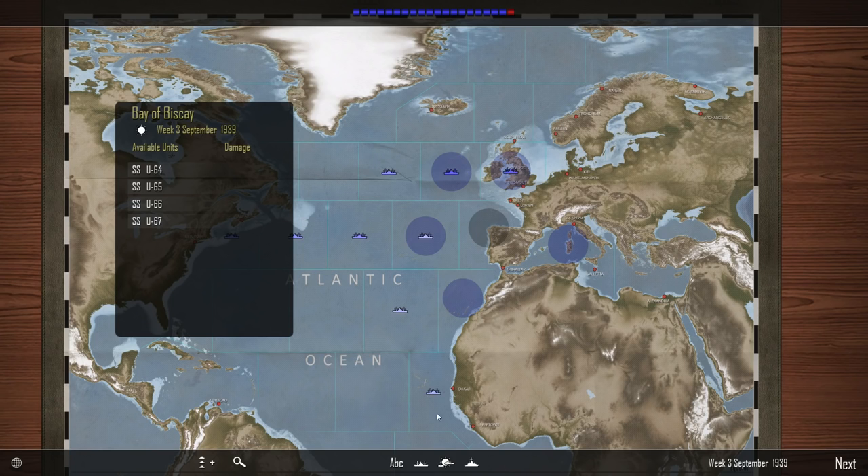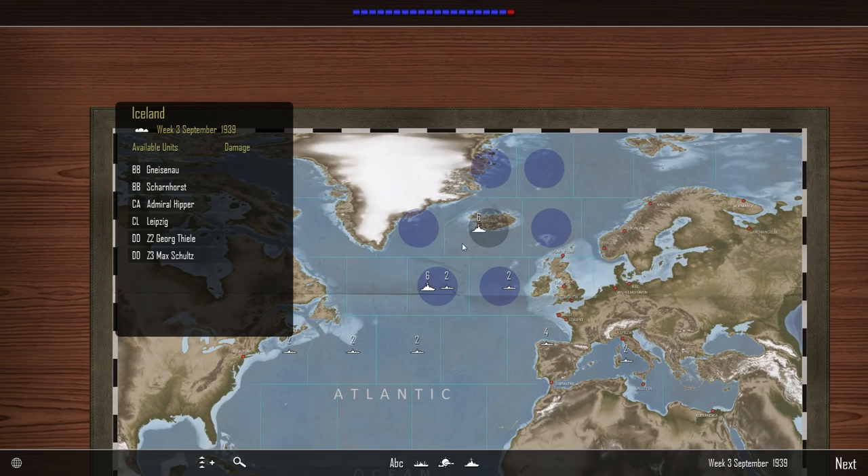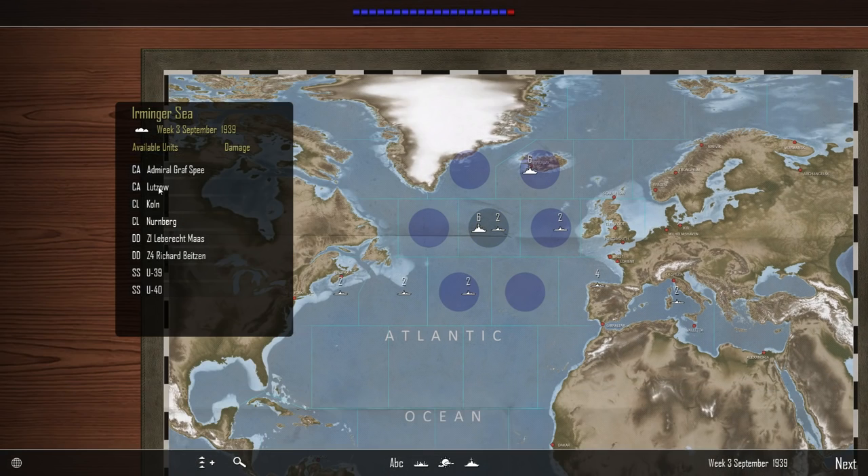Where are the convoys? Oh, here. We'll move two down here, and then we'll have a light cruiser fleet here. That's what we'll do. Let's start getting these guys off — let's move the Graf Spee south because that was her historical location.